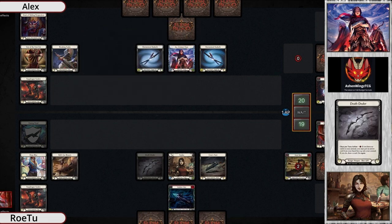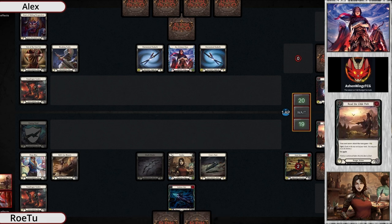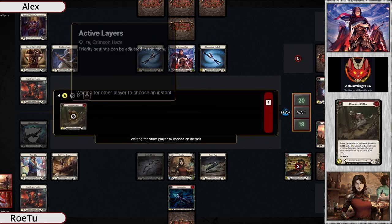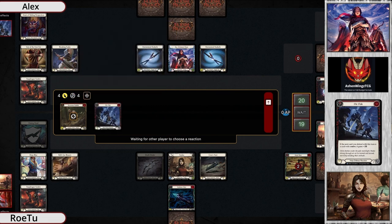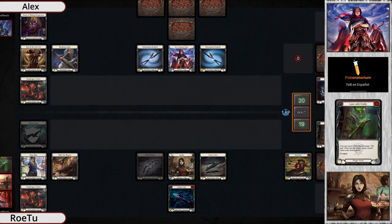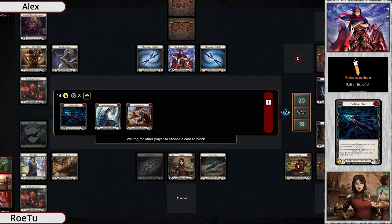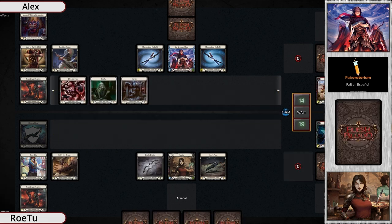Plus-one is double the value it is in constructed because life totals are halved, so Alex is probably feeling pretty good about this matchup. But I'm not going to count Rotu out — there can be some nasty plays out of Azalea with dominated effects. Red in the Ledger is an Azalea spec that's always good against ninjas, because if you're locked into one action, that plus-one will never come into effect from the Aira side.